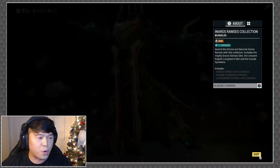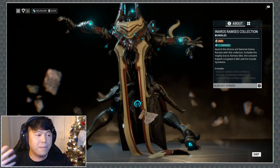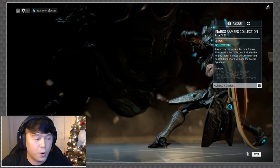As you can see, it costs 225 platinum. It includes the Inaros Ramsey skin, the Scarab Syandana, and the longsword Kopesh skin. Let's take a look at how that all plays out.